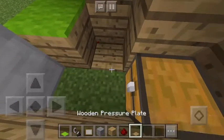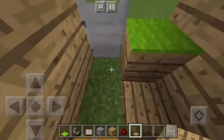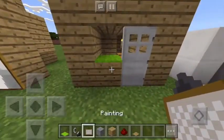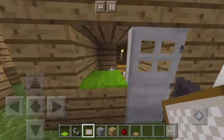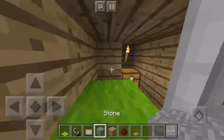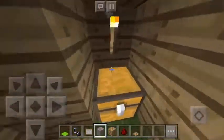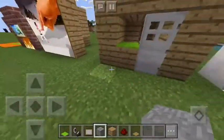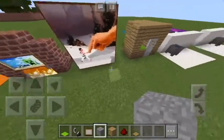Then just a pressure plate on there — that's the Pocket Edition way of doing it. You throw the item, get it in, it opens up, you pick it back up, get your diamonds, step over and go out. The door just lagged a bit. That covers the ones that don't require much or any redstone.